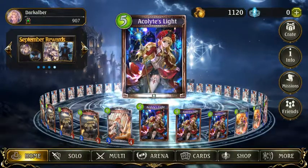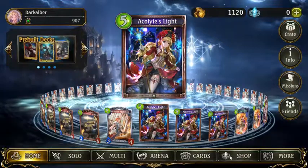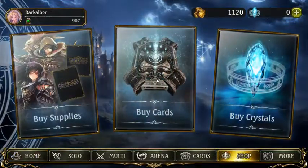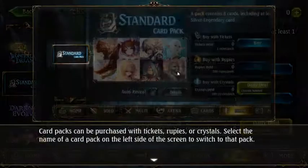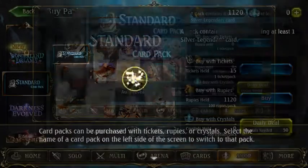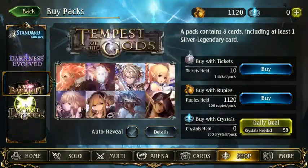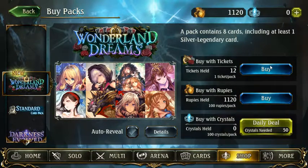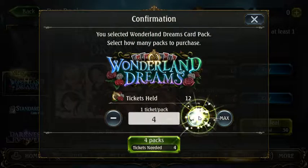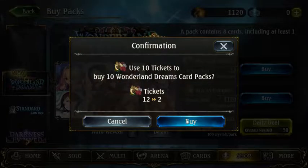I'm just going to open some cards or something. I shouldn't buy cards. Buy cards, yeah. So how about it? I already know this. Tickets are separate for each one, so I can buy all of them. So I'm gonna start with Wunderland, I guess. I'm just going to buy 10 then. Bye.